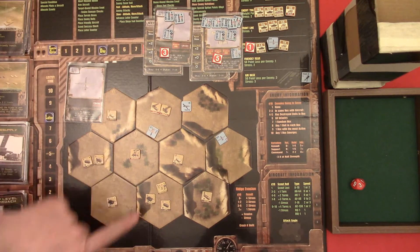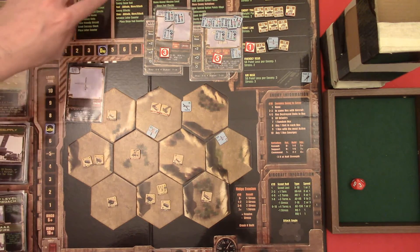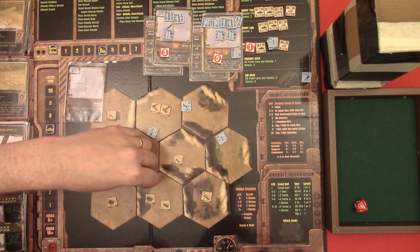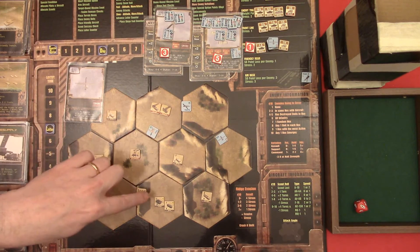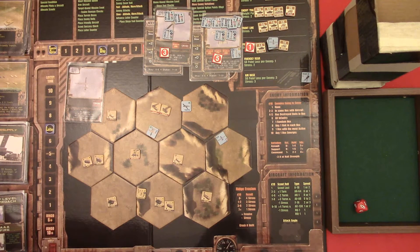Enemy attacks - only the infantry has a range, and he can't reach up here. So it wants a lighter counter. Pop up enemy cover roll - it's a six, all infantry. Which means this one is going to go hide. That was unfortunate, because I was more or less counting on taking those guys out from a distance. But we'll work around that one.